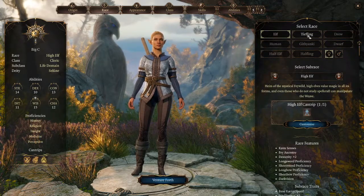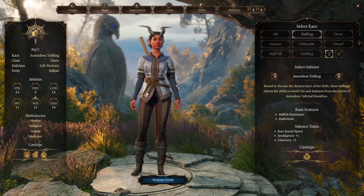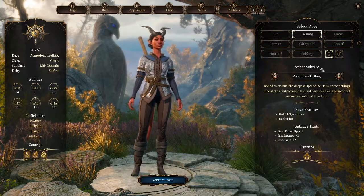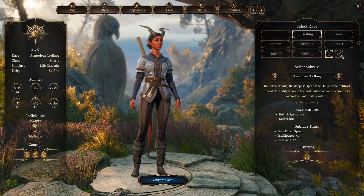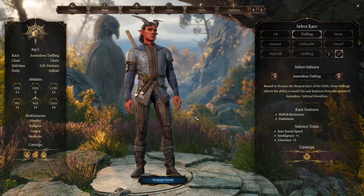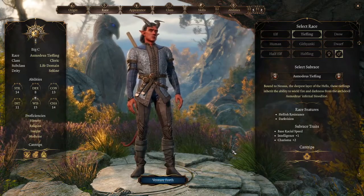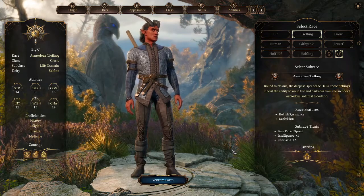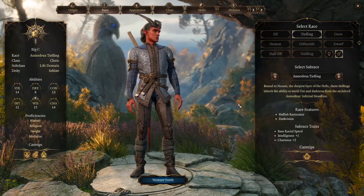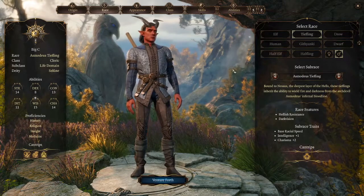We're going to go to race and pick our race. The elf is the default, then tiefling — these are kind of cool looking actually. I'm going to switch from male to female. I'll note this game only has two genders; I've heard there's up to 58, but whatever, all good.